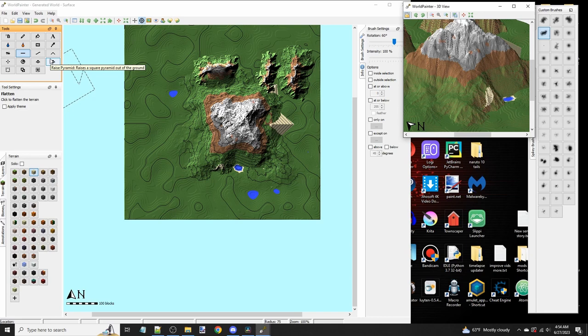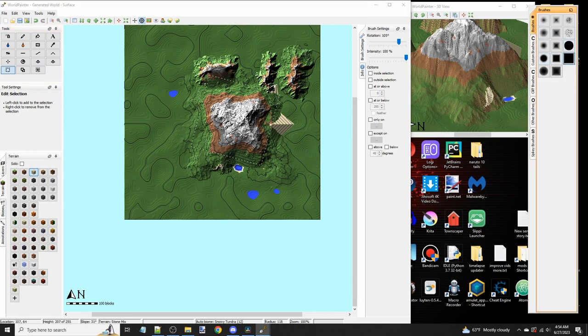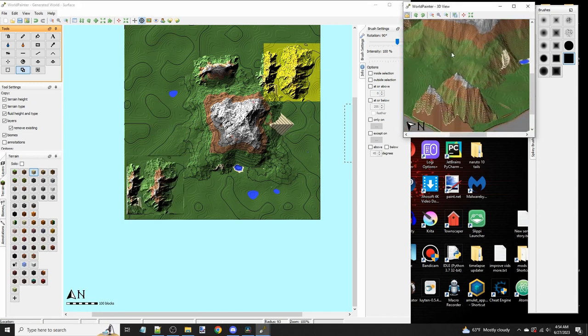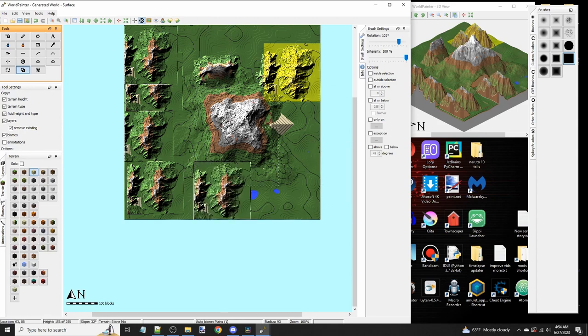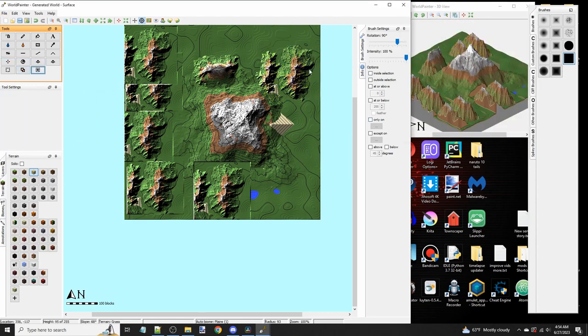Now we're going to selection and copying, which unlike the pyramid is actually useful. With selection, you make a small area you want to select — it highlights in yellow — and then you click copy. When you click anywhere after copying you will paste it. This is very good for making identical areas of the map or generating a huge area and making small edits to quickly create maps that look different but take a lot less effort. You can remove your selection by clicking the X.